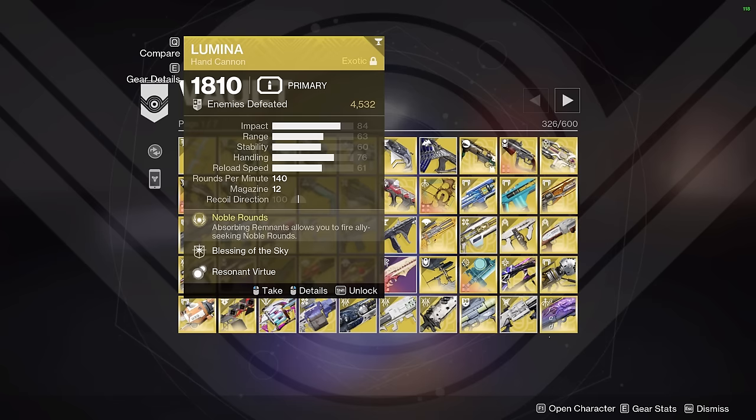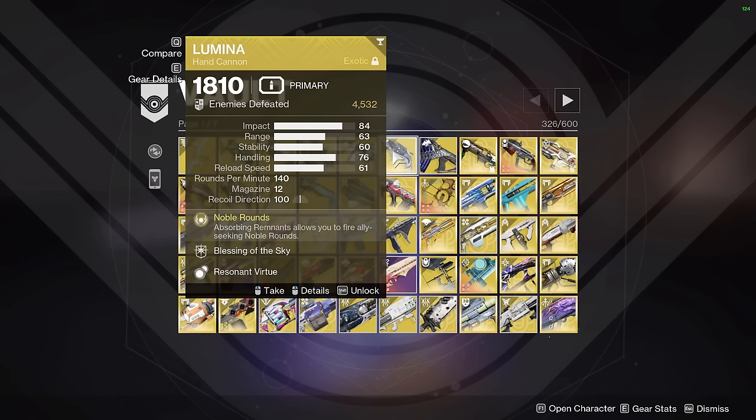We also have Lumina. Lumina is used in speedrunning in a variety of contexts — for example, Lumina grappling to Noble Round projectiles, as well as buffing your teammates with an extremely ammo efficient 35% buff for both you and one of your teammates.